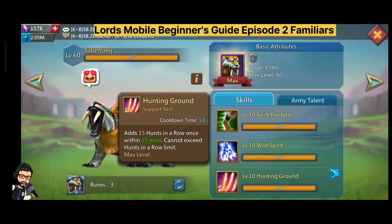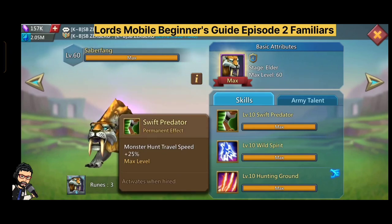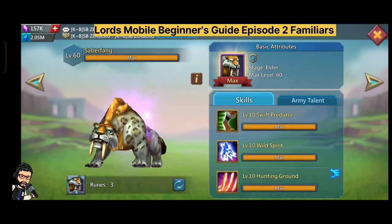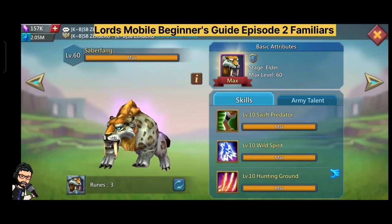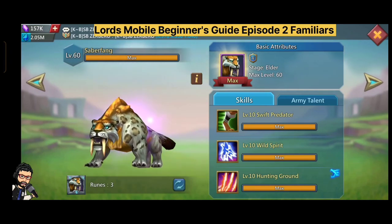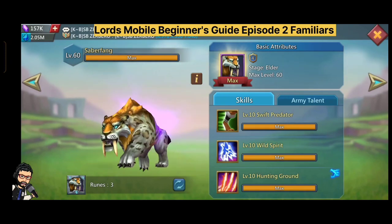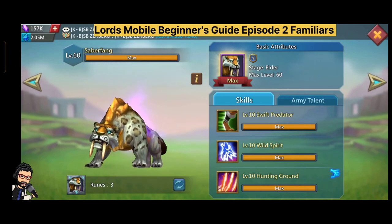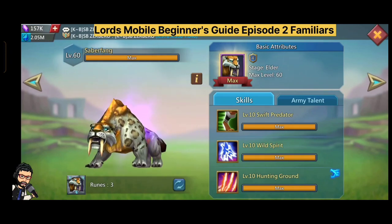The fifth most important familiar in my list is Saberfang. Saberfang really helps in monster hunting, and hunting is the best way to develop everything in your castle. With Saberfang's skill, you can hunt level 3 and 4 monsters, adding 15 row hunting damage boost once a day. It also increases monster hunting travel speed by 25% — that's a lot, because gears can't speed things up like that.